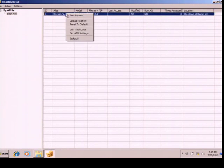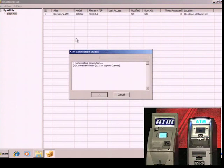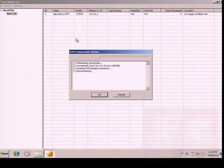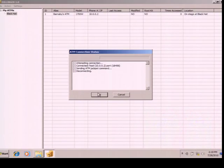And finally, the remote jackpot, which is always handy. So you can go back to the ATM — issue the jackpot command. We have a winner!